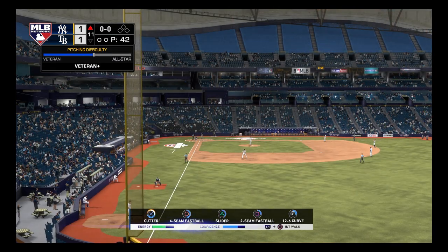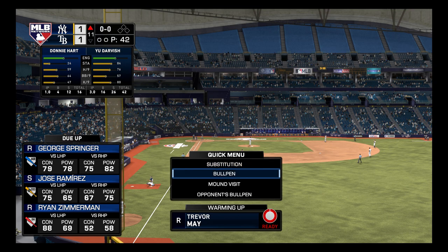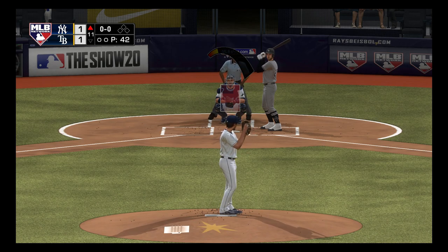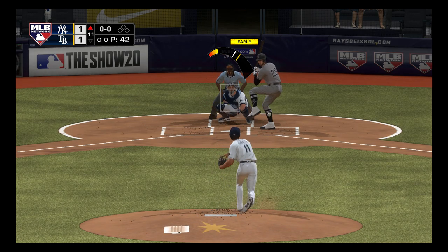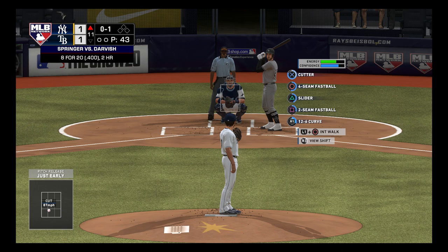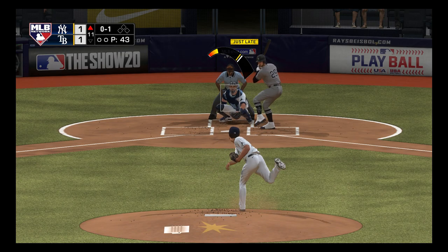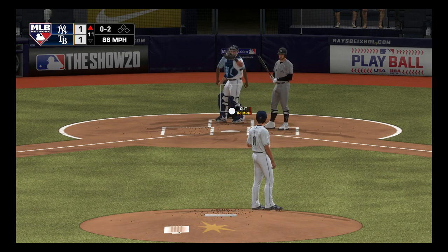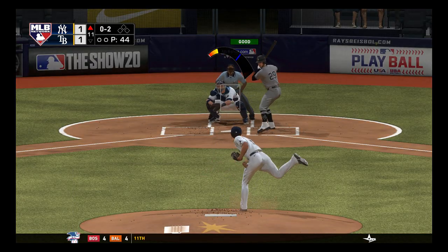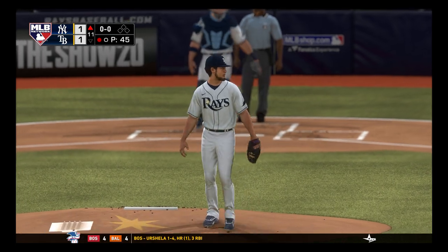Catcher is calling for a cutter. Yu Darvish getting a lot of action — looks like he can go another inning. Springer versus Darvish: 8 for 20, two home runs — very useful to know. Got him in the palm of my hand now. Pretty happy with that if I do say so myself.